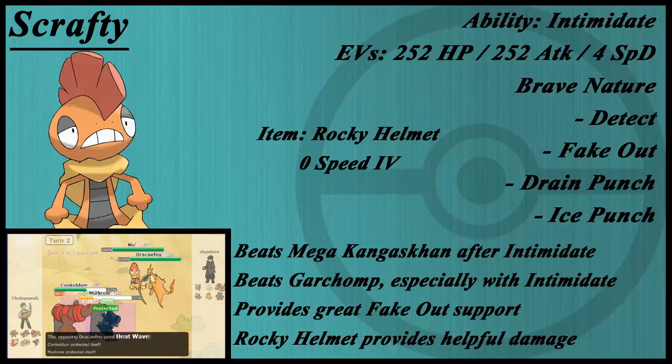Detect — there's really not a lot of Pokémon running Imprison nowadays, so Detect isn't the most necessary thing. You can run Protect over that; it gets both. What Scrafty does really well is it brings Fake Out support to allow you to set up Trick Room with Mr. Mime, Kecleon, or Trevenant — that's really helpful.